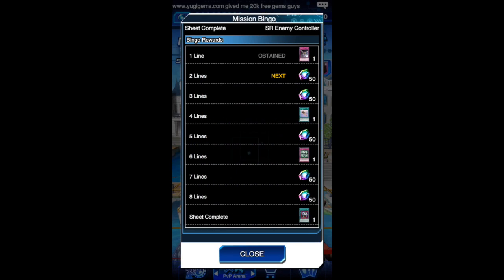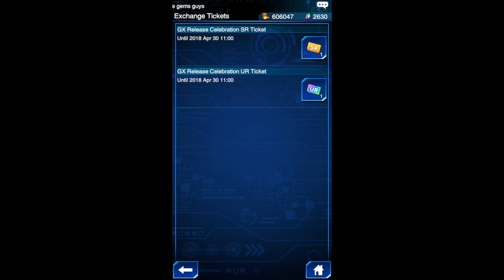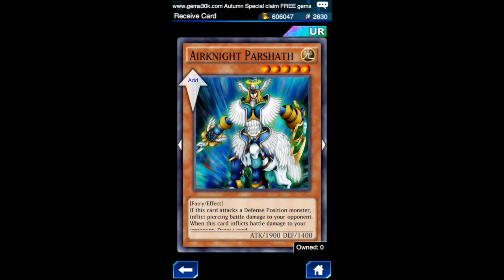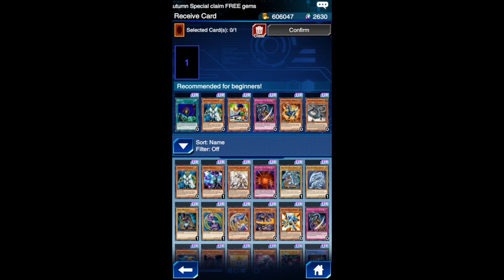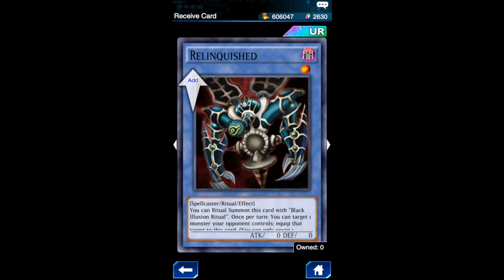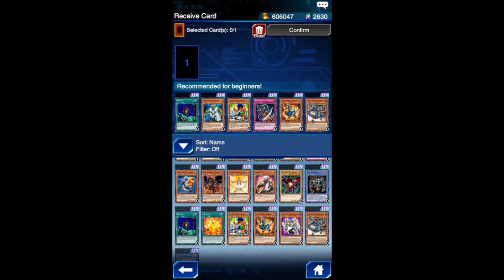You get some really sick cards. Complete the sheet and you can get an enemy controller — those are really good. And you also have these exchange card tickets, so just for this GX release you can get pretty much anything. Ultra rare here, like that card is amazing. There's some really nice cards — Twin Barrel Dragon right there. Pretty much anything — even a Relinquished. So yeah, you can get pretty much any card with that.